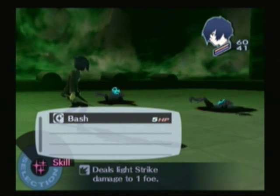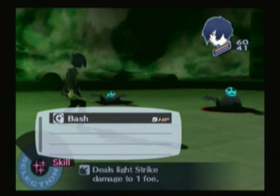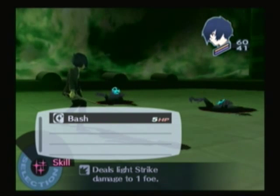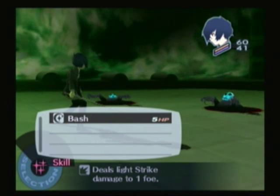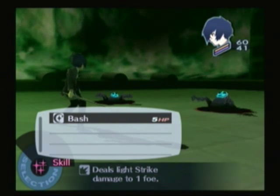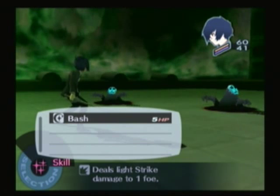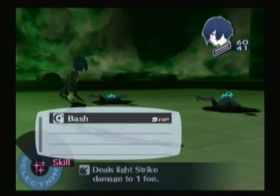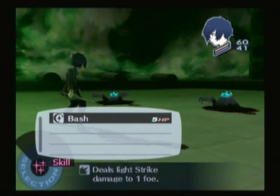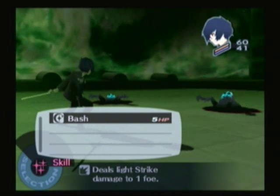The attacks are in two categories. The first category uses HP for the move, and the second uses SP, which is the little blue bar underneath the orange bar in the portrait up in the top right corner. You can use magic, which uses SP, as much as you want, but be careful with HP moves, because once you're out of HP, game over — and when you're attacked, you lose HP. So be a little cautious about using those.